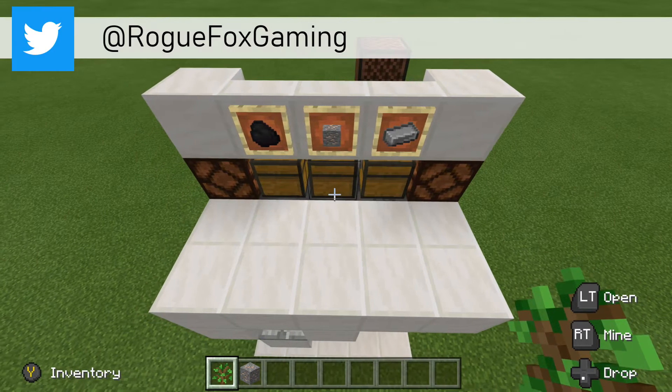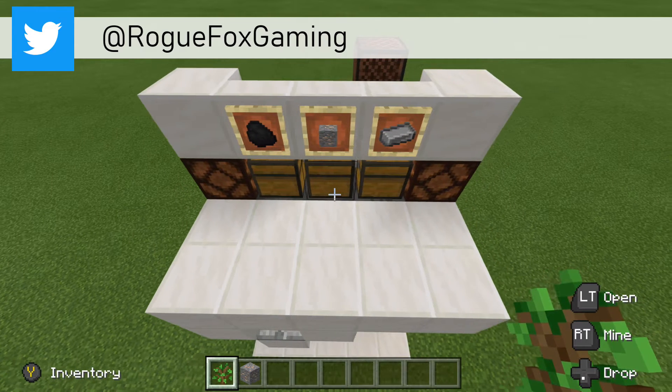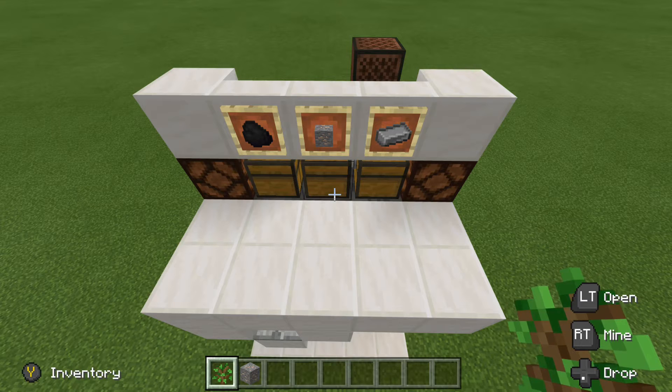The auto smelter itself is actually one wide, which I'm really proud of. And then of course I have added some extra features, such as the lamps on the side. So let's go ahead and take a look at this.